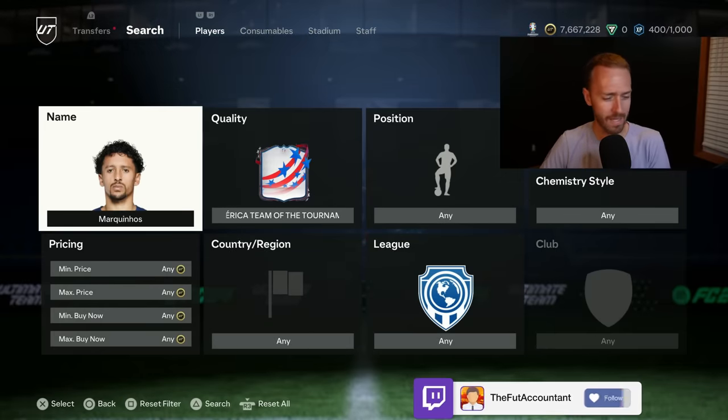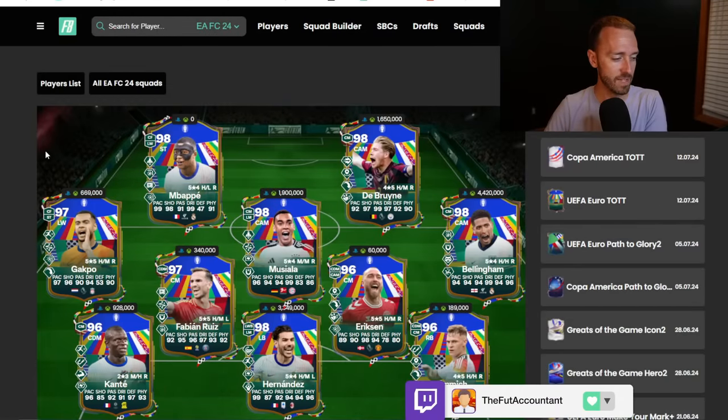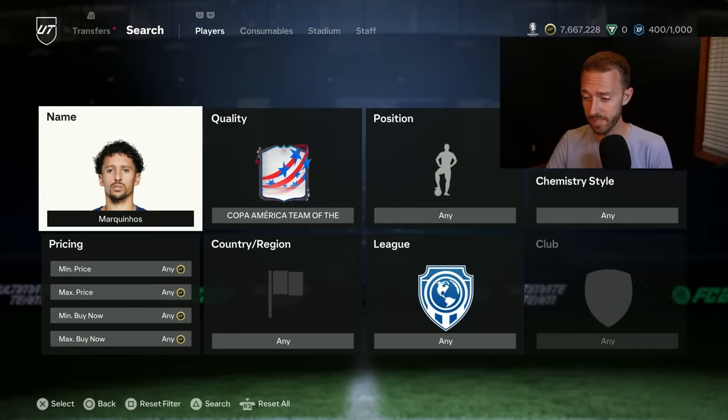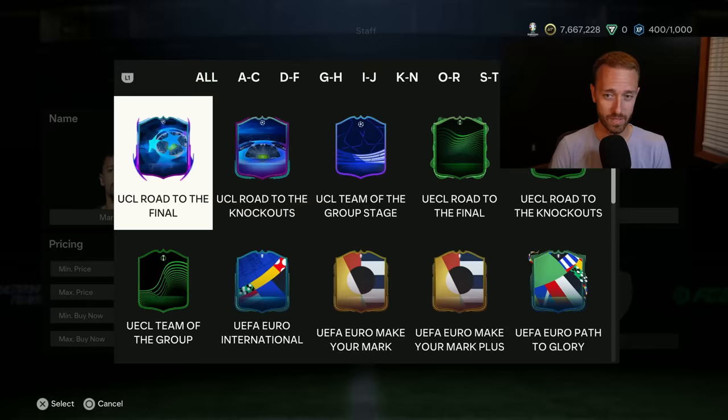I'm not buying any of these cards for my team right now — I think they will drop in the next couple of days. Usually Mondays and Tuesdays hit the lower points before starting to go back up. And especially with Futties still on the horizon — literally this next Friday — I would not invest in these cards long-term because the hype of that promo is going to make some more cards drop.